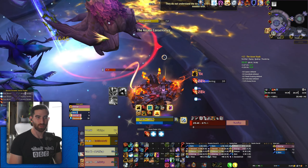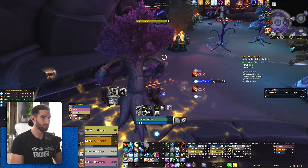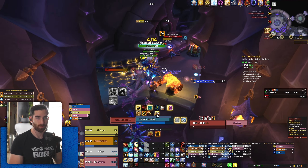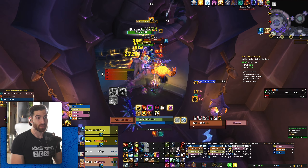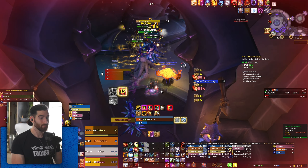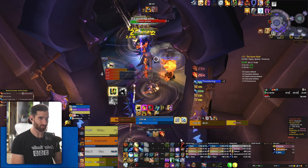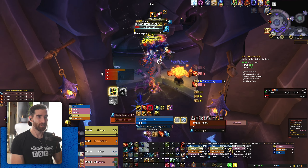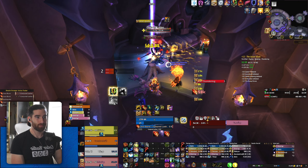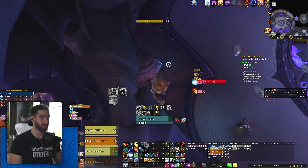During the core rotation, you're always thinking about what you want to spend your Surge of Power proc on. Most commonly you'll use Surge of Power on either Lava Burst — which gives you back your Fire Elemental for the next pull — or on Flame Shock to get two Flame Shocks out. You'd only really do the Flame Shock route if you have a ton of mobs and some pooled-up Maelstrom, or you don't have Liquid Magma Totem available. Those are the guiding principles of every single pull.